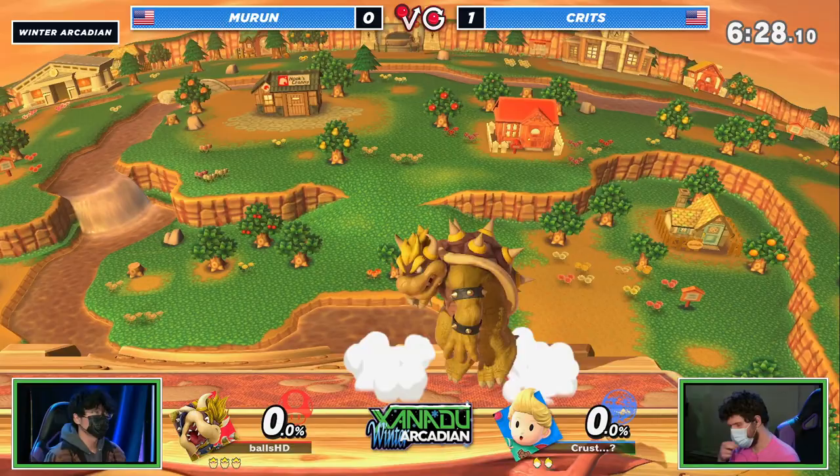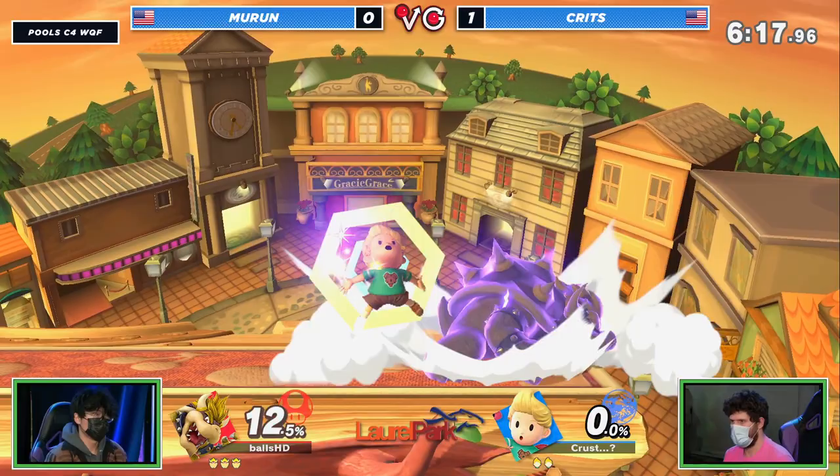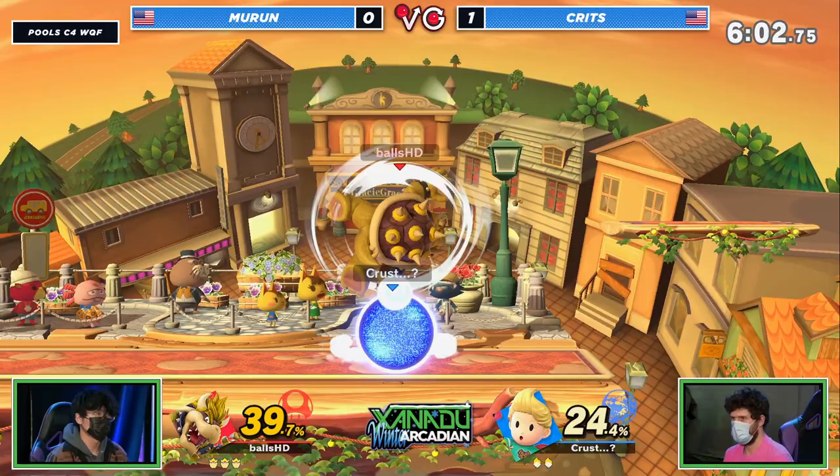We've still got that even on the top blast zone with the up-air mix-up — you just don't really expect Bowser to come up there with an up air like that off that platform, catching Crits a little unawares. Beautiful stall as well to get out of that near air which would have just continued to combo into itself. Mirin's defensive play this game has been so fantastic.